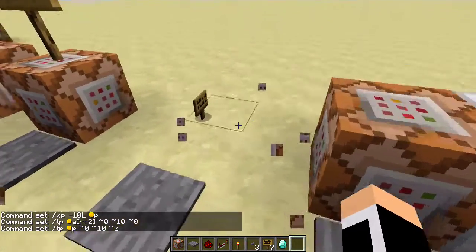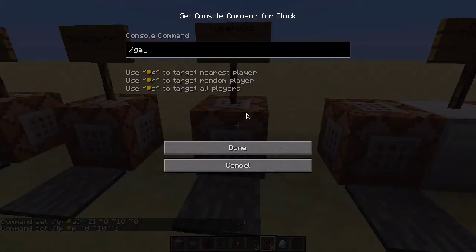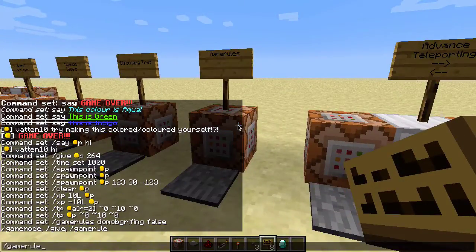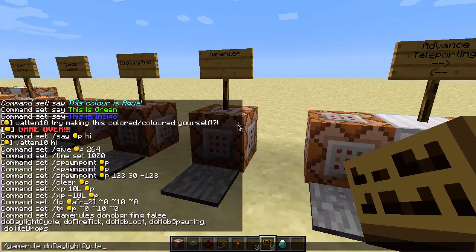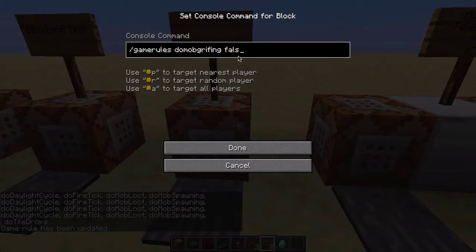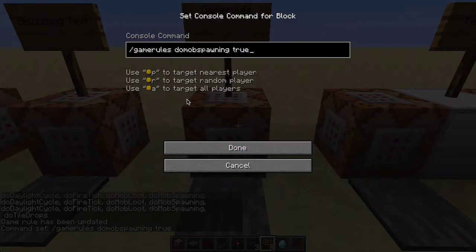We also got the ability to change game rules. So you can type slash gamerule doMobSpawning false into the command block, and it can also be set to true. It works with that.